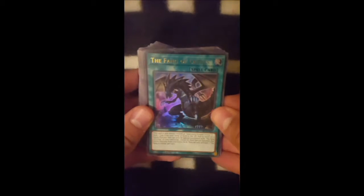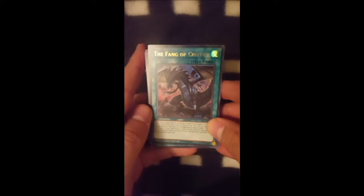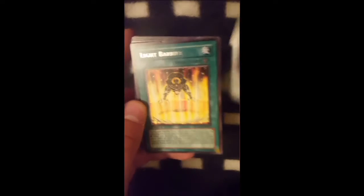The pack is sealed right now but when I put my hand over it we'll kick things off with the Fang of Critias, one of the legendary dragons used in the series. It was Kyver's one until he lost it.